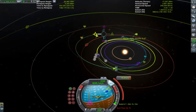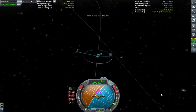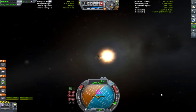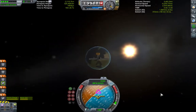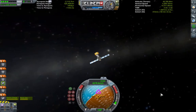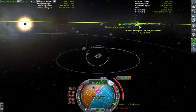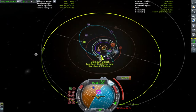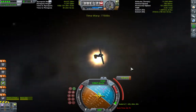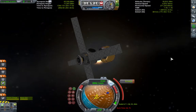Whilst adjusting manoeuvre nodes and conducting tiny 0.1m/s burns, I'd like to talk a little more about the design of this craft. It's the 68th iteration of the design, and I've made it available on the Steam Workshop for anyone who'd like to take a closer look. Most of the changes over the many iterations were tweaks to the Kerbin ascent stages and landing gear, as the 5-tonne limit I set myself meant I really had to optimise every aspect. Every fuel tank on the craft is full at launch to optimise the wet-to-dry mass ratio. The fairing is as small but as aerodynamic as possible, and there are only as many control surfaces and air intakes as are necessary — one of each.